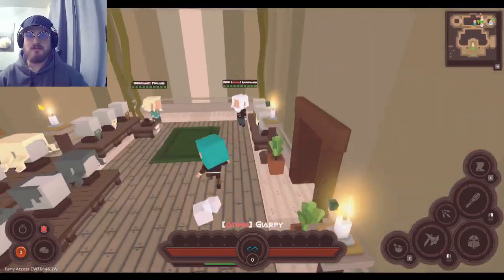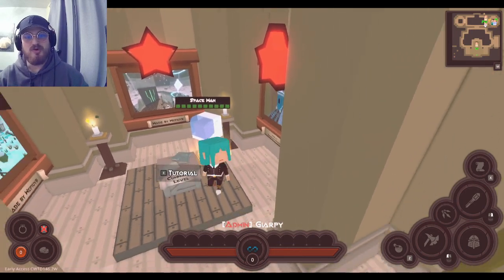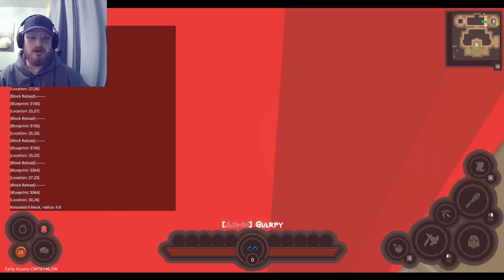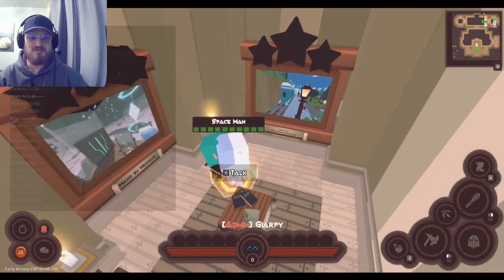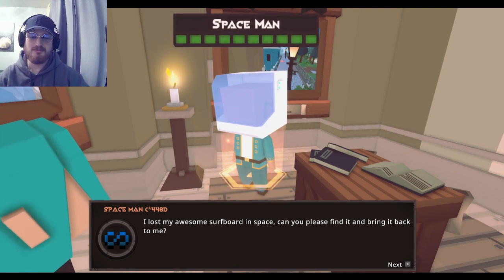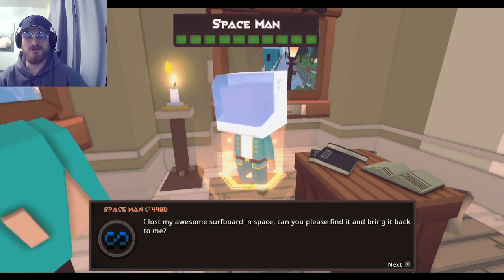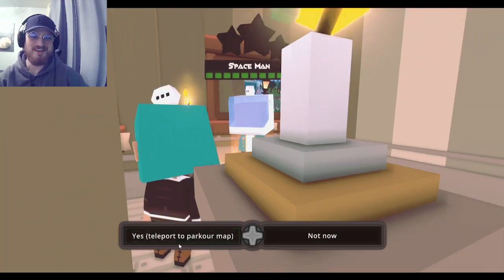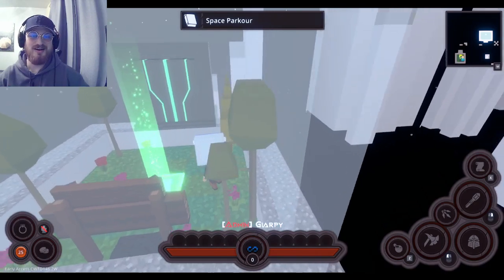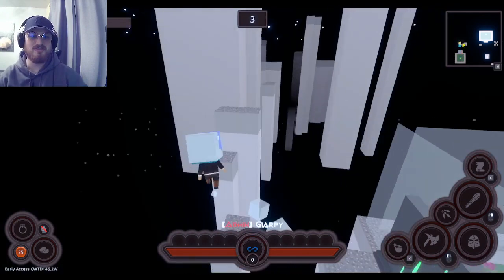We also have a new parkour map where you can win new furniture. There's a character called Spaceman hidden here. He says: 'I lost my awesome surfboard in space. Can you please find it and bring it back to me?' So you have to help him find it. By going there, you're in this new awesome parkour map where it's low gravity.